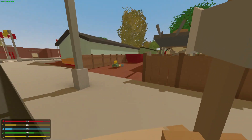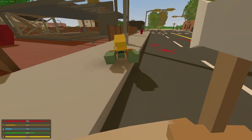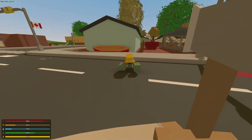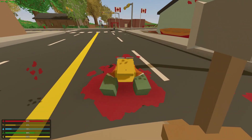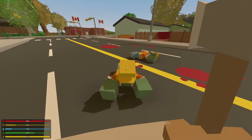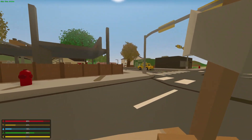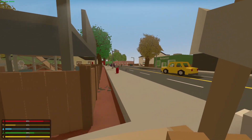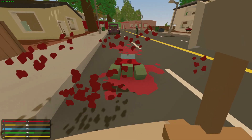Crawler zombies are even slower. I do like their new crawling animation — it's pretty cool. Before in Unturned 2.0, they just kind of slid around really fast. The stun animation has them flop down on the ground and get back up, which is pretty funny. You hit them in the head, they flop down, and get back up.